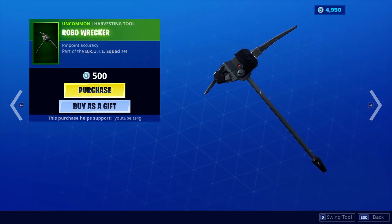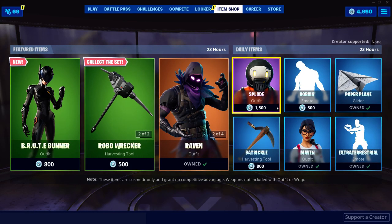We also have the Robo Wrecker pickaxe, and that's it — there's no glider, but that's okay.